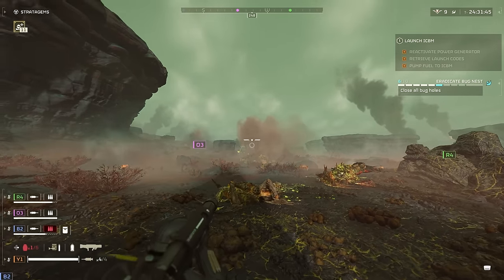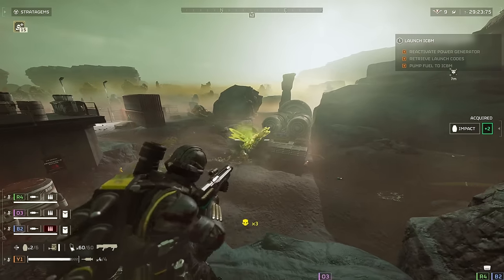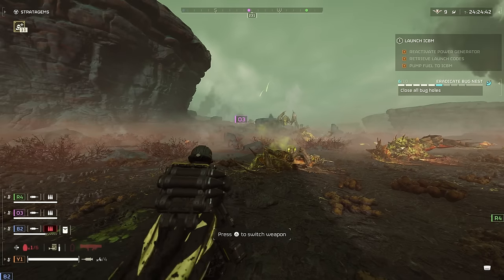Another target this can take out is the Hive Guards, and it penetrates their front armor — which is medium armor — so you don't have to juke them out just to take out their exposed weakness on the side and back.